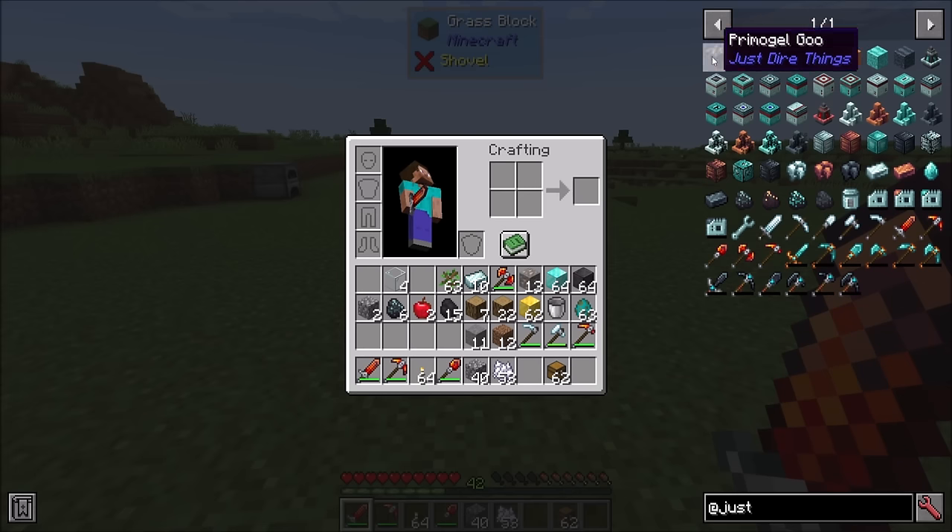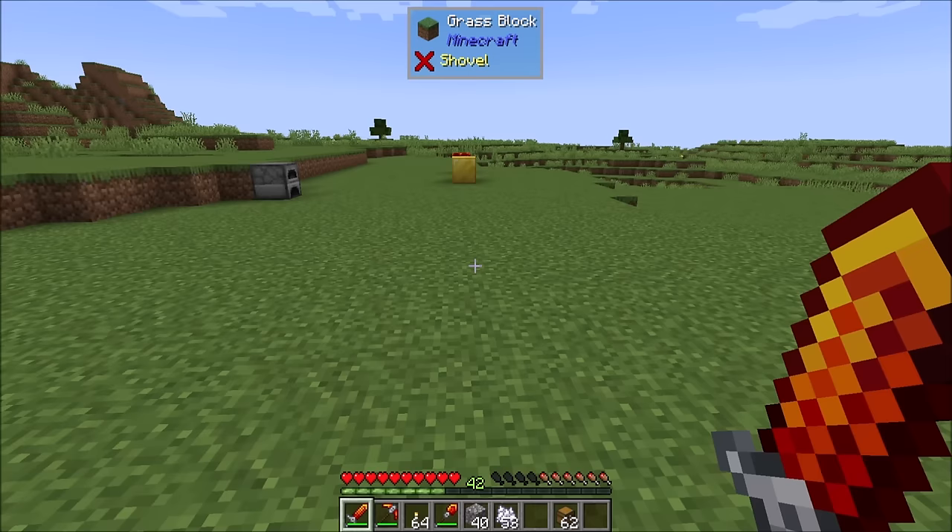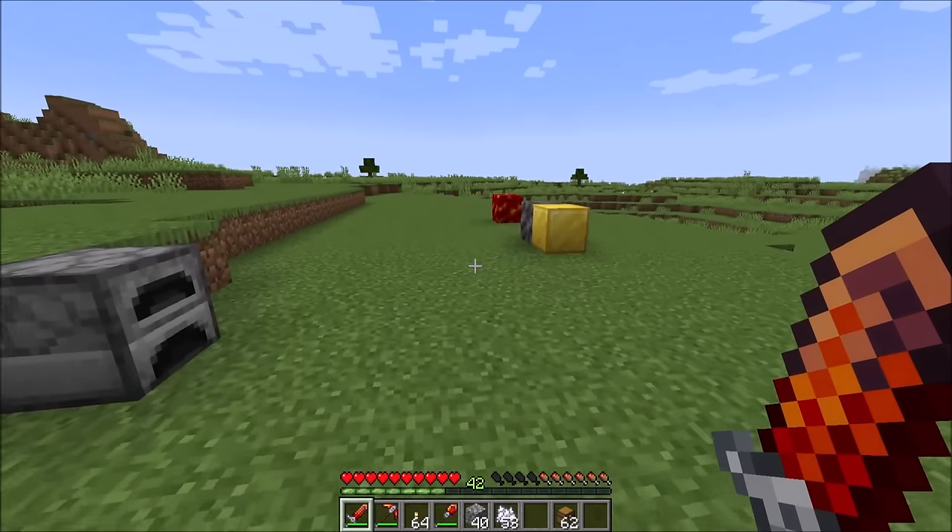There's also a bunch of machines — all kinds — and just a few other gadgets and gizmos to talk about. But for now, that'll be sign off. Hope you guys enjoyed part one of the Just Dire Things mod spotlight. A lot more cool stuff coming up in the near future — these were the basic tools and items, and there's way more coming up. For now, hope you guys enjoyed the spotlight. Take it easy.